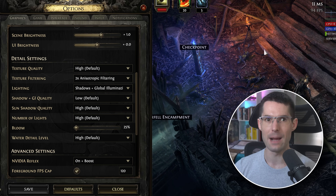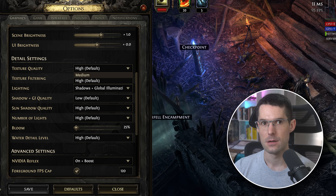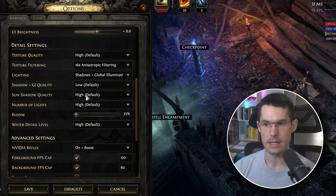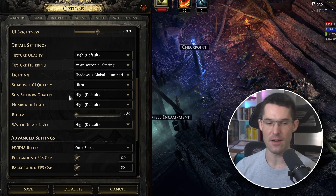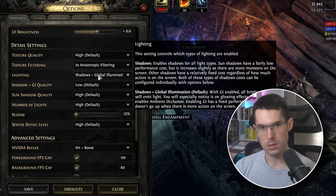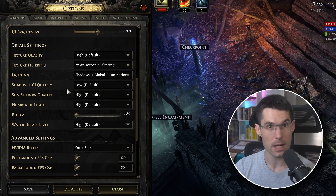I'm playing on 4K so I use 4 GB texture quality. If you're struggling with 4 GB VRAM you might want to lower that. Texture filtering — honestly, I don't see the difference, so we'll leave it at 2x which is the normal default. Shadow GI quality will absolutely destroy your performance on Ultra — it looks unbelievable but I use it at Low, which still looks totally fine and way better than having no global illumination at all.